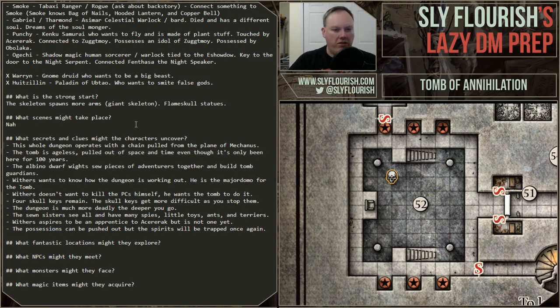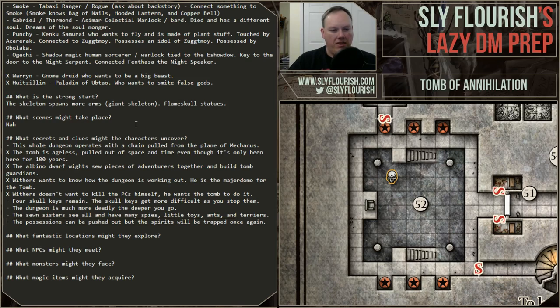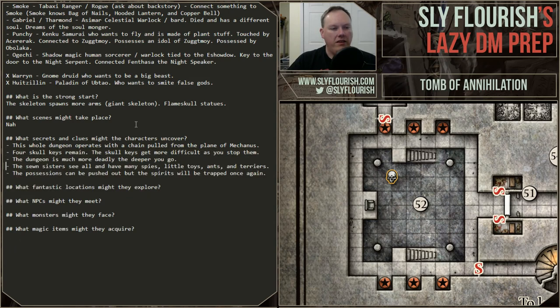Here's the exercise — which secrets got exposed last game? The tomb is ageless got exposed. The albino dwarf wights sew pieces of adventurers together got exposed. Withers wants to know how the dungeon is working out and doesn't want to kill the PCs — he wants the tomb to do it, that got exposed. About four or five of the ten secrets got revealed last game, which leaves five from last time. These are all good ones — we'll keep those and come up with five new ones.